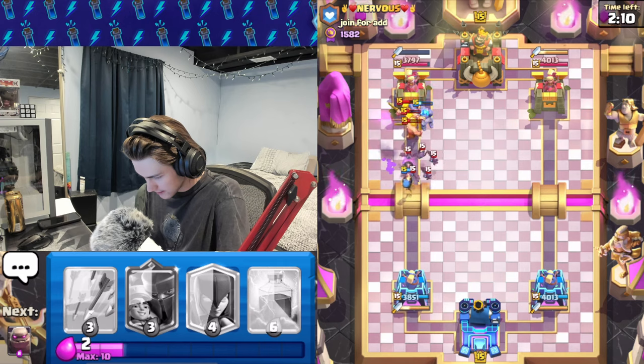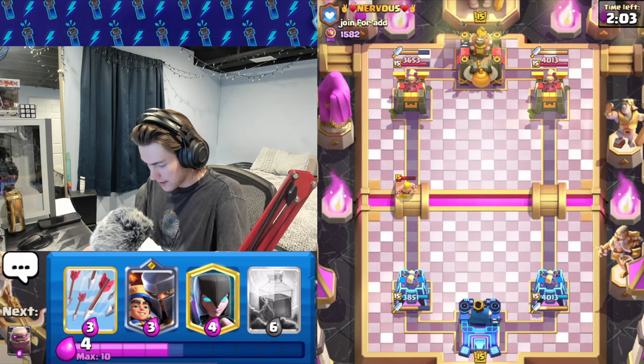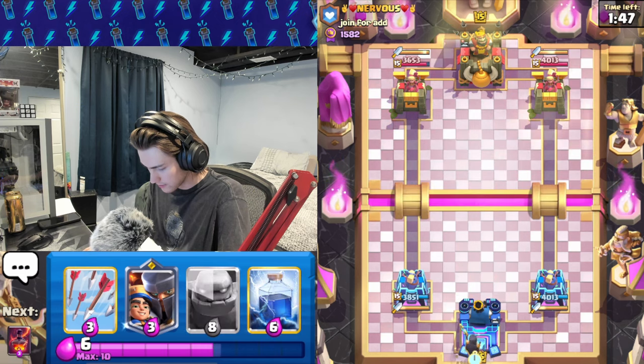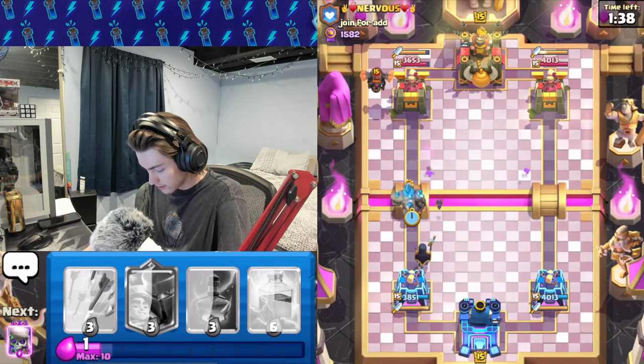Bats are going to take out that bomber, kind of takes out the barbarians. I think we'll be fine against this lava hound deck because we do have a faster cycle. We'll have to see — we'll keep the pressure up. Go night witch into this lane. He probably goes lava hound — yeah he does go lava hound. I don't really think that's a good move for him, but we'll see how it works out.